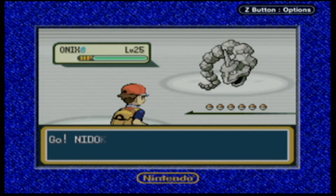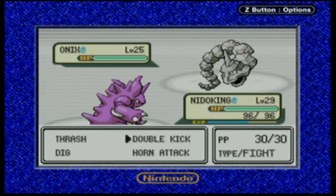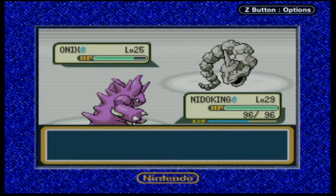He's going to throw Onix first. Nidoking's gonna make short work of this with Double Kick. Never mind - he's a little bulkier than I thought. It's super effective, but this guy's just bulky it seems. He's going to use Harden to double down that bulk as well.